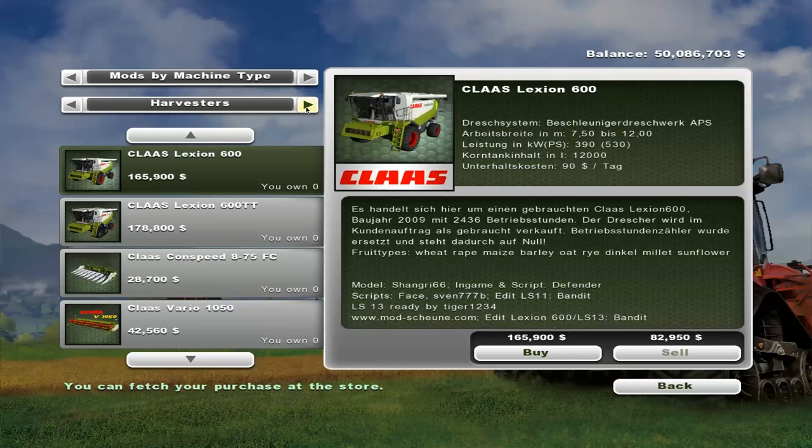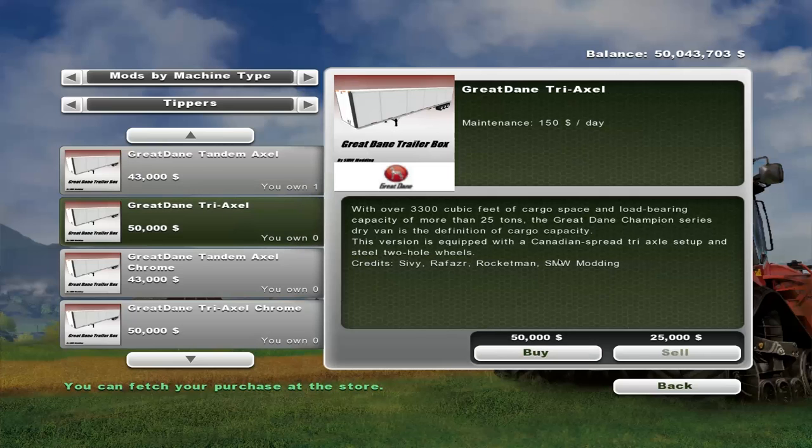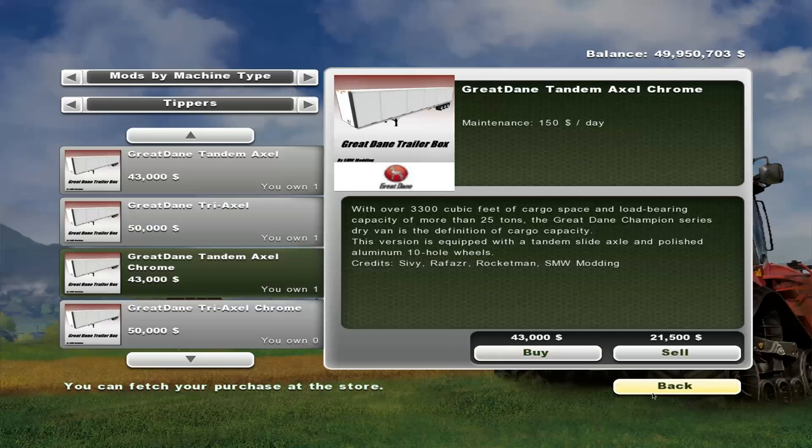I also have some Great Danes. They come with Chrome and non-Chrome versions. And remember, unless Chrome has been properly done - I don't always check - Chrome can cause issues with your game's performance, but you get the choice. You can put the Chrome or the normal; I just threw both in here. You get a tandem axle at $43,150 a day, and a tri-axle Canadian spread tri-axle setup, so it kind of works with the Canada Map. It's $50,000. Let's just buy that. We'll buy a Chrome version just to see the difference.